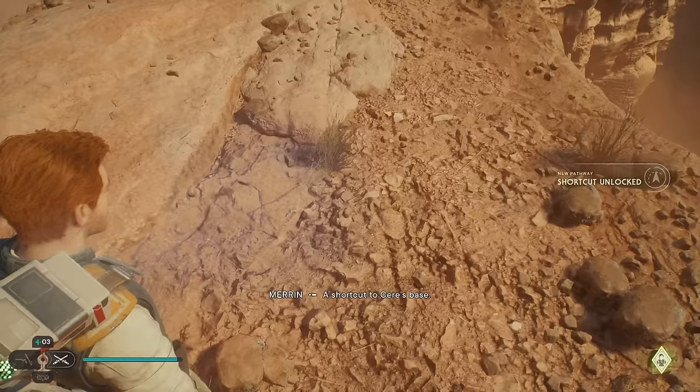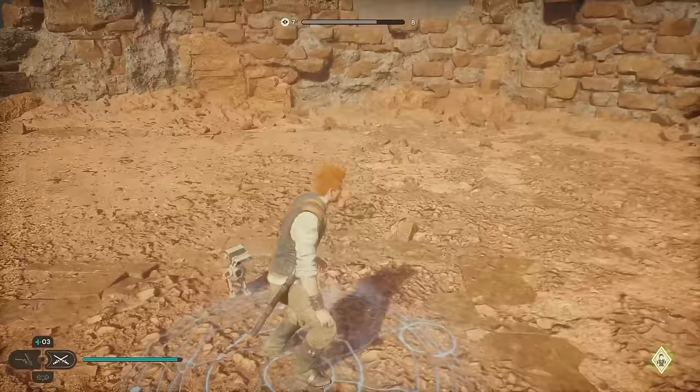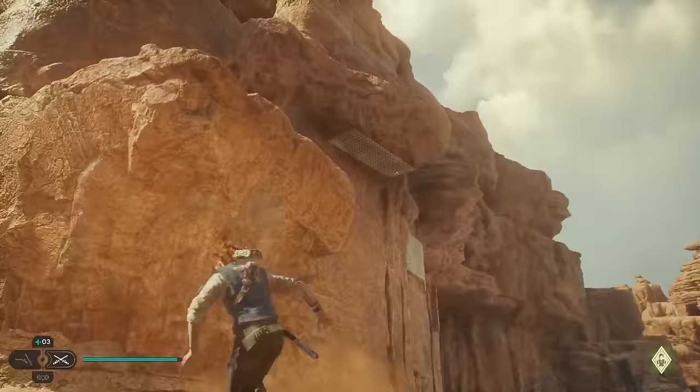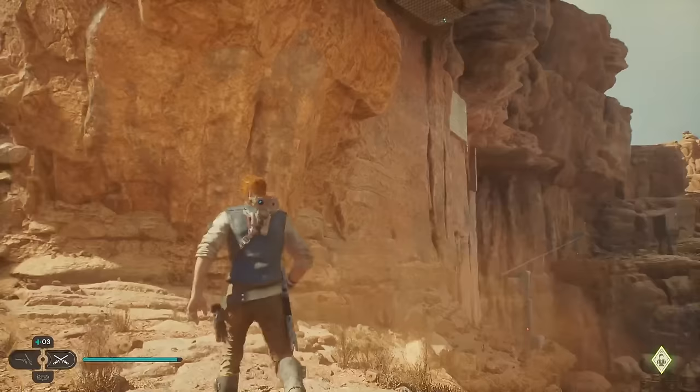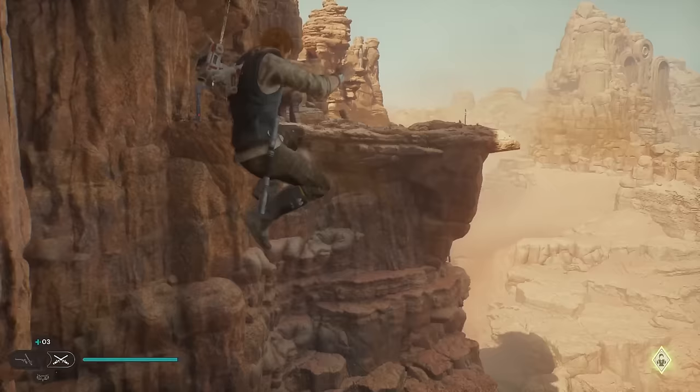Wait, do we not have that meditation point? Okay, real quick — I think you should do this too if you're going through this walkthrough. Go ahead and grab this meditation spot just over here. There's also an echo up there which you could get with that path — it might make us go past it. But I'm not worried about it — that's not for this guide.